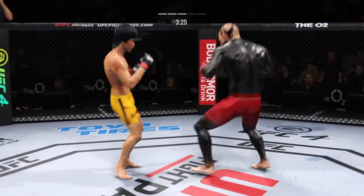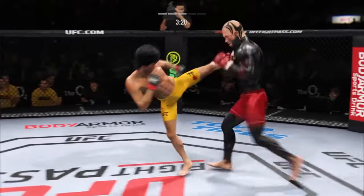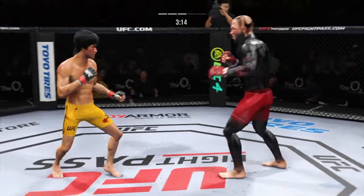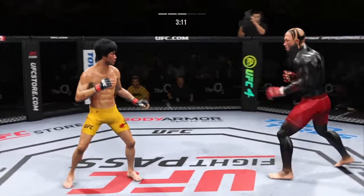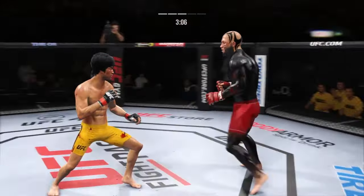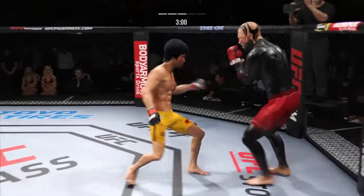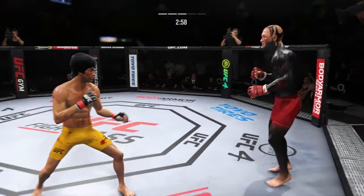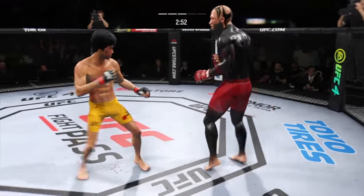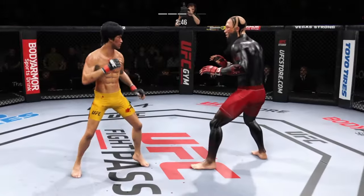He lands another strike to the body — not a ton of real estate there, but he certainly found it. He caught the kick. Throwing that jab now. Just over three minutes to go in round three. He's got a free strike right there — not sure how many more of these his opponent can take. Massive shot that he landed. You've got to think he's going to enjoy watching this one back — he has landed a ton of significant strikes, a guy who has been a monster in the gym finally putting it together here in the octagon.